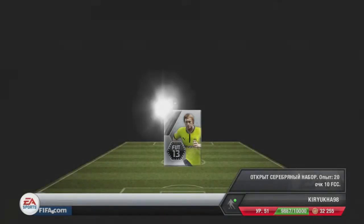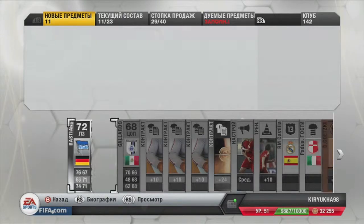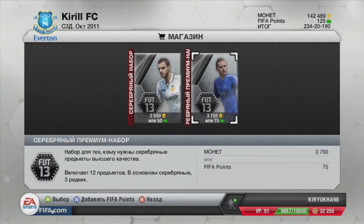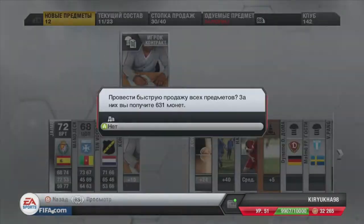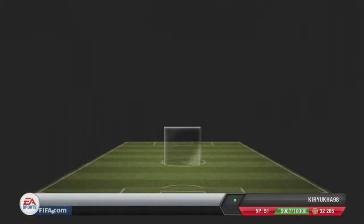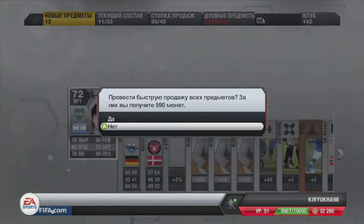That was pretty much it for the gold packs, and then I went on to the silver packs. I got an 86 pace left back from Denmark, which I definitely had to trade pile, and quick sold the rest. The next packs were pretty bad — I think I got two goalkeepers which weren't that good. I got a bad goalkeeper, quick sell value. Then in my last pack for the day I got a shiny player in a silver pack, which is always good, but it was Ustadri, a goalkeeper from what I think was the Mexican League — also quick sell.